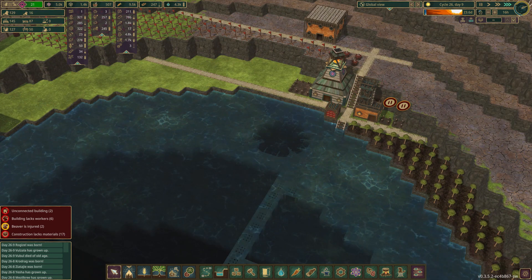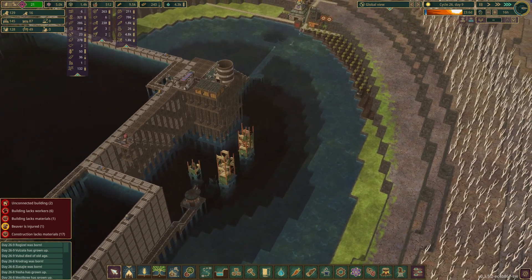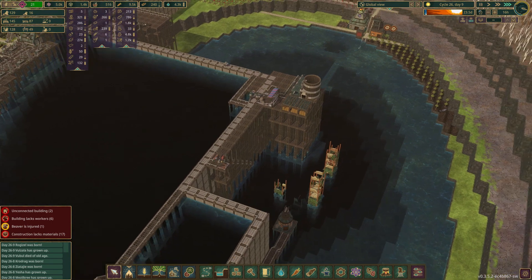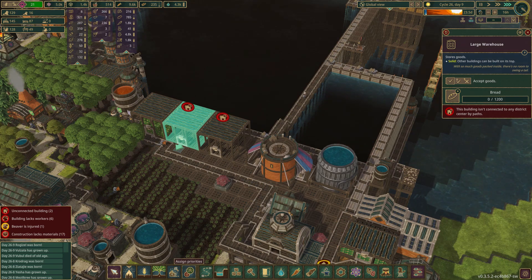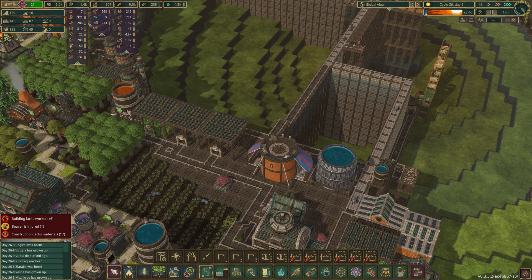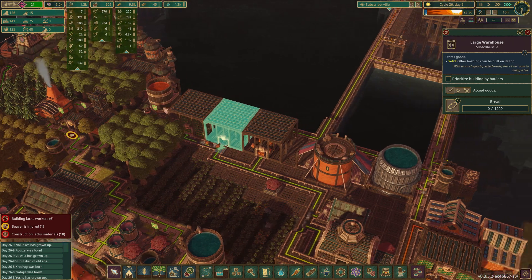We need to start a breeding program over here too. How many berries do we have altogether? 211. Should I grow our own berries? We don't need that many beavers over there, but what I don't want to happen is them slowly dying off. There we go — consider that fixed. So that's carrots and bread, should be filling up quite wonderfully.